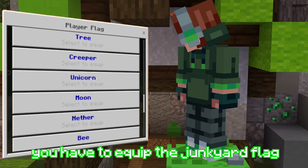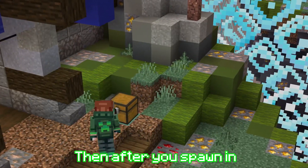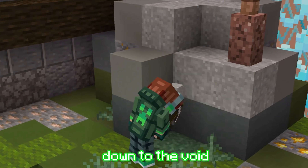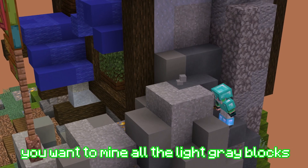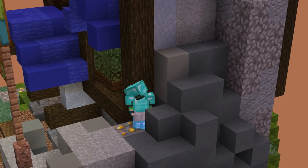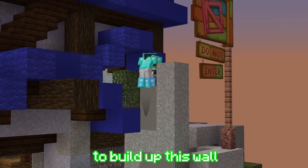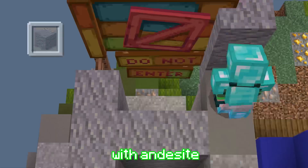First, if you want to pull off this trap, you have to equip the junkyard flag, then you want to go on the map Balance. After you spawn in, you want to dig a two block wide hole down to the void. After that, you want to mine all of the light gray blocks in the part of the mountain on the side of your base. Then use these blocks to build up a wall on the left side of the hole, and build up on the other side of the hole with andesite.